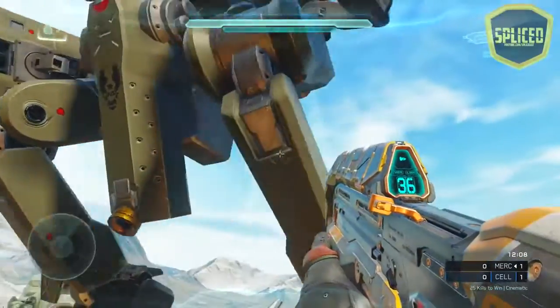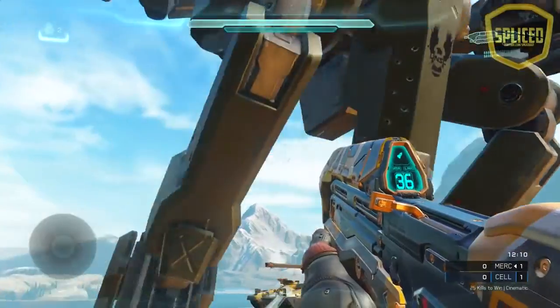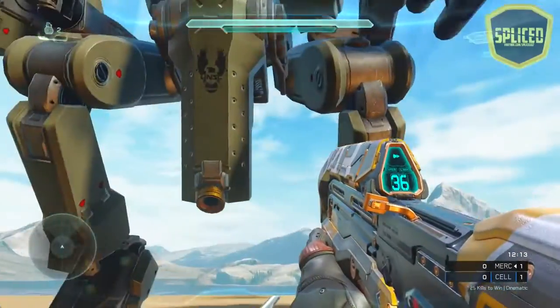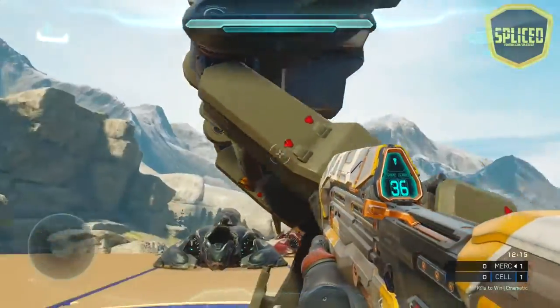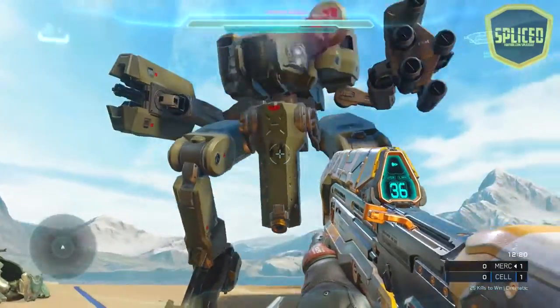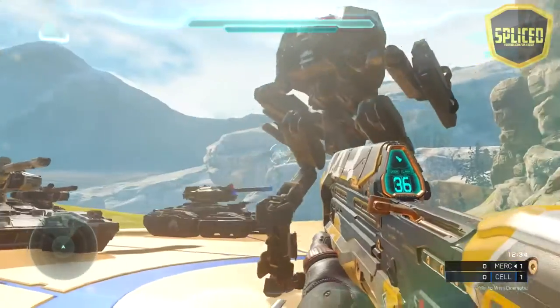The final update for the Mantis: you can no longer board it from the front in a 180-degree arc. Consider it a half circle in the front — you cannot board it from there. You can only board it from the back half of it, the half circle to the back of the Mantis.